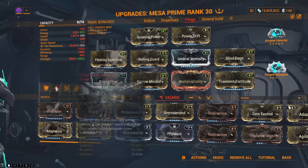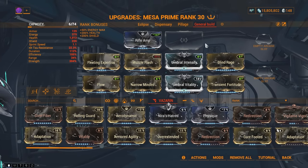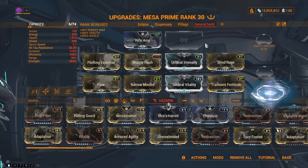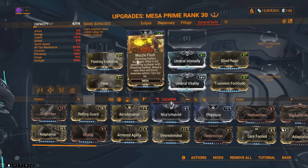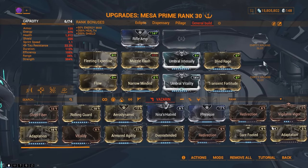You already have 95% damage reduction from Mesa's third ability so you should be good to go. Fourth build: General Setup. This is for people not in Steel Path or just getting their primed mods. The setup is pretty much the same just without the prime mods, and you put Muzzle Flash in the open slot. Arcanes are deliberately left open — use what you have available.